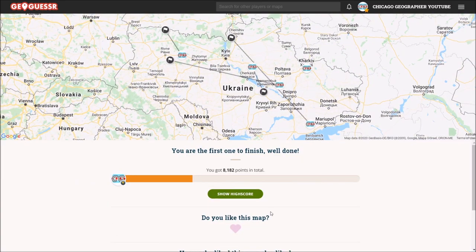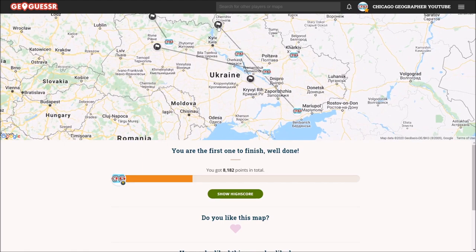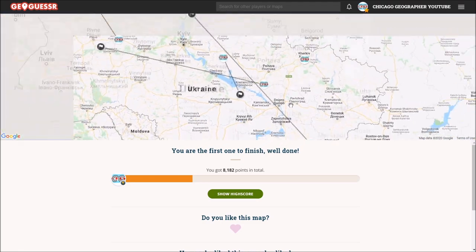Final score: 8182. Absolutely awful. As you can see, only one round did I actually figure out. This one I thought I did, but it was a false thing — a different city with the same name, very unfortunate. The other three I really did not know. Overall, terrible terrible game. I'm sure a lot of people are going to beat me here — congratulations if and when you do. Thank you guys for watching, hope you enjoyed it, and I'll see you next time.